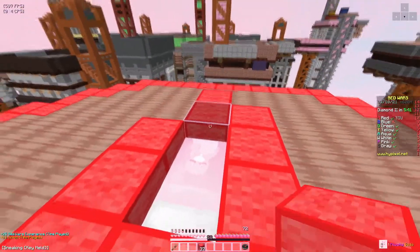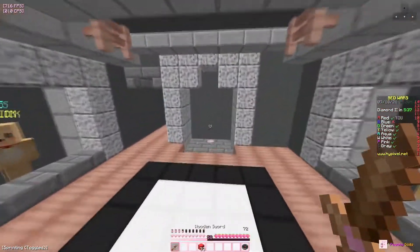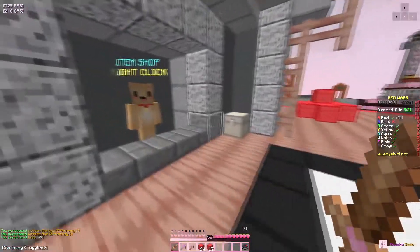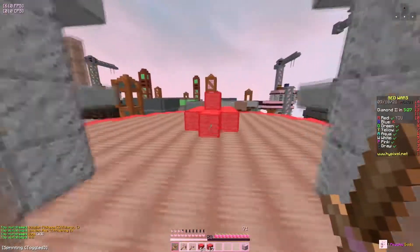We're going to get a quick basic defense down. I need to get a little bit more blocks before heading over — I'm going to grab some tools and then save up and grab a TNT, and then let's make our way right across.